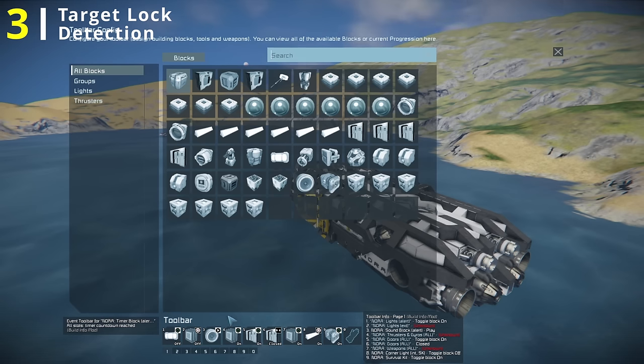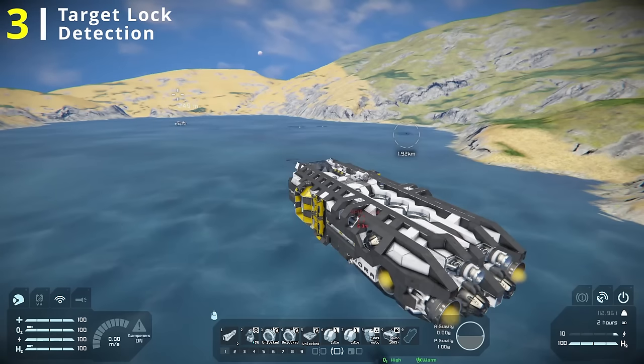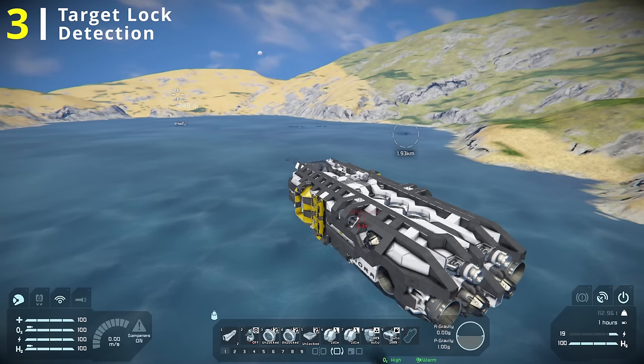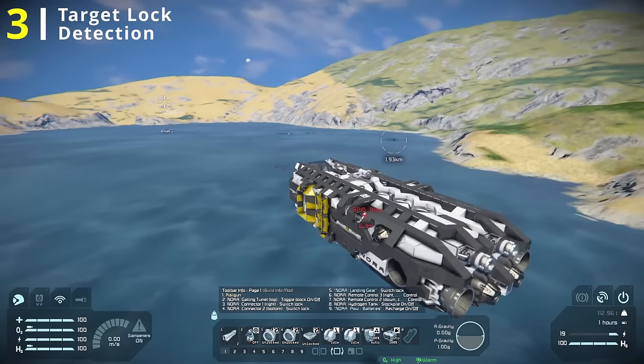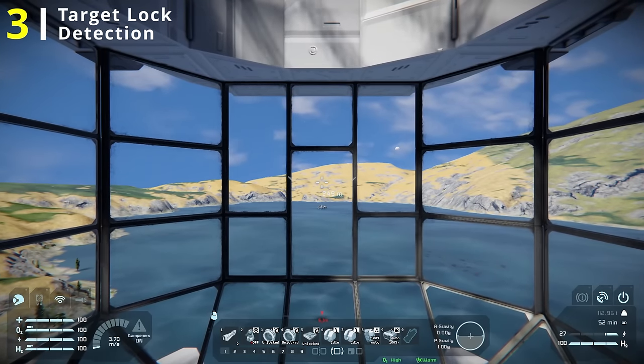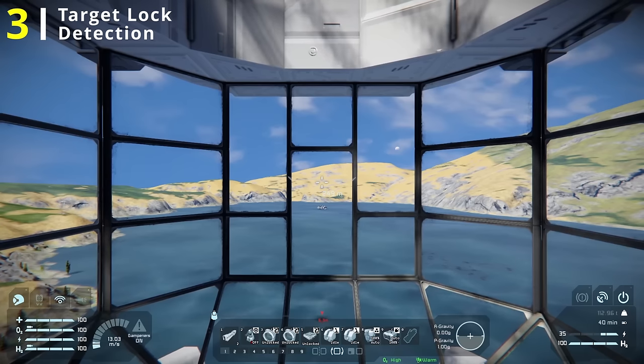This lets me know immediately that I am being target locked, and I also have my ship automatically prepare for combat or evasive maneuvers. I turn on all my thrusters, all my gyroscopes, shut a bunch of doors, make sure my turrets are turned on and can target properly, and make sure my survival kit or medical bay is on just as a way to respawn in case I get killed. To show you that this does indeed work, I'm going to turn my turret off, switch to another ship, turn off a whole bunch of thrusters and gyroscopes, and pull forwards. This ship is owned by the space fighters, so when I get close to my base it should target lock me, and all my lights, sirens, thrusters, and whatnot should pop back on.